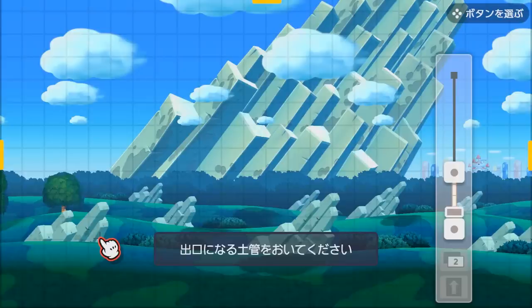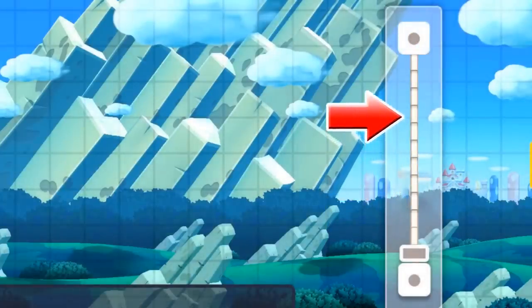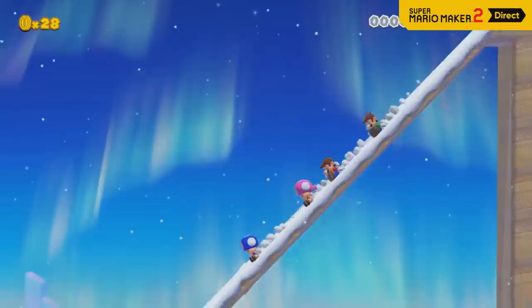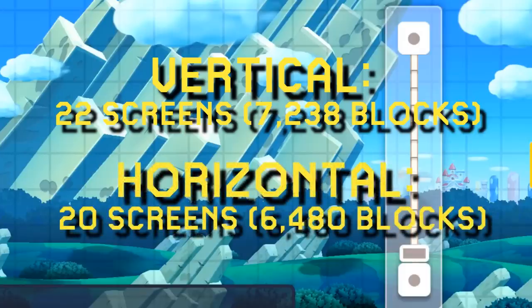As for the height, that's a little more concrete. Your initial thought might be that the height of vertical sub-sections would match the width of horizontal ones — 10 screens or 240 blocks — but you'd be wrong. Looking at the scrub bar, each segment represents one screen of height. Filling in the rest of the bar based on the original game's bookend markers, it would actually stack 11 screens high. Each screen appears to be 14 blocks tall, making vertical sub-areas 154 blocks high in total. If two screens wide, that gives more total area than a standard course — 22 screens or 7,238 blocks versus the usual 20 screens and 6,480 blocks. But we'll have to wait and see.